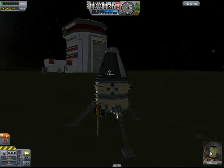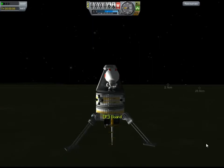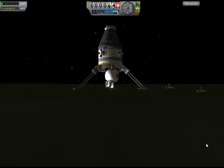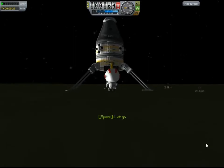We'll then have Bill EVA for us. He comes out on the top and I'll have him climb down the ladder. He goes down both the static ladders as well as the robotic ladder and does a little dance for us. Thank you, Bill. I'll then have him back off a little bit, then go back and climb up the ladder, just to prove that this stuff works.